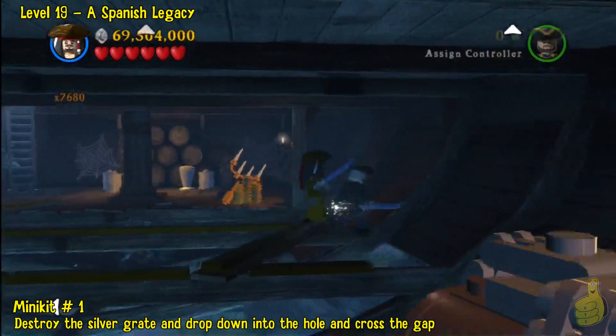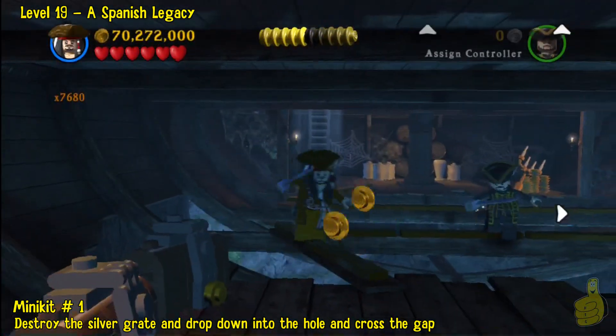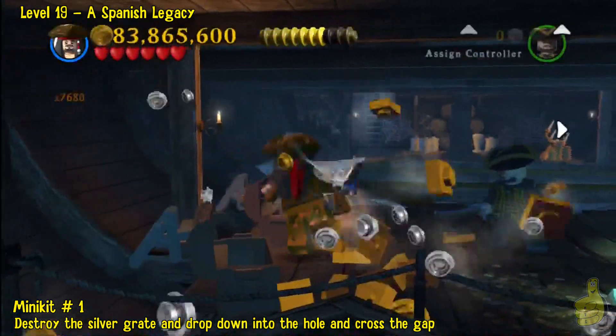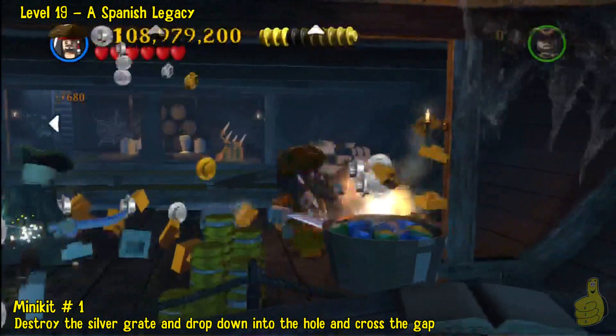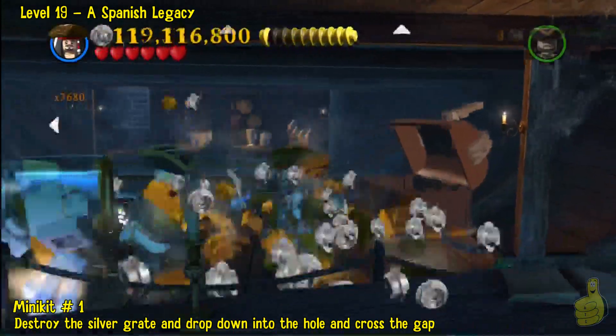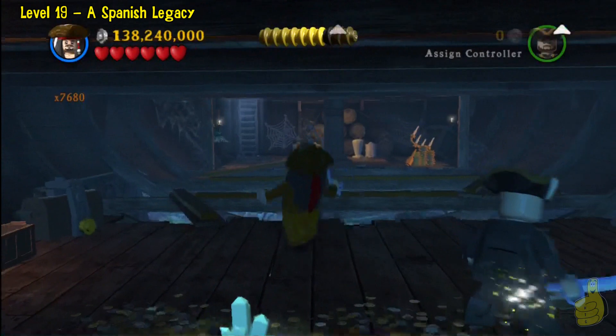Part of the reason was the jumping and the timing. The other part was the other character kept jumping in front of me and standing there, and when I would try to advance, he would push me off. I finally just got really upset and made it all the way across — it literally took me like 20 jumps. There is a minikit, so it's worth your time.